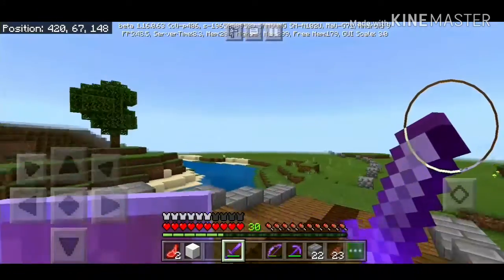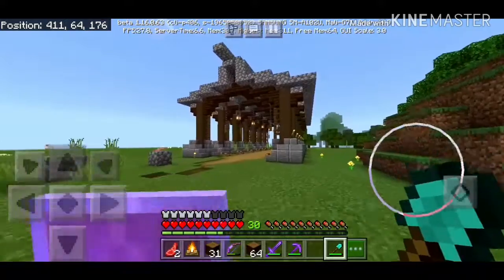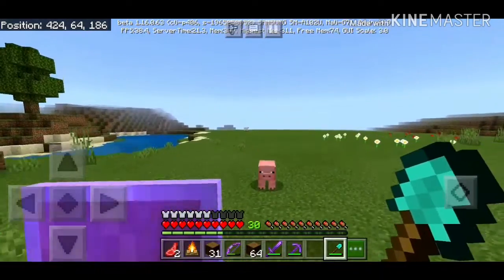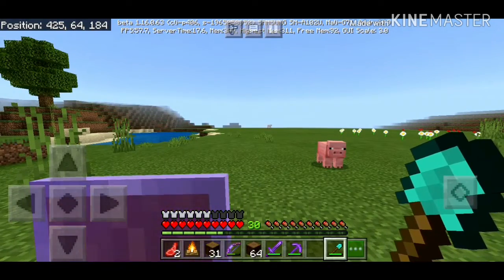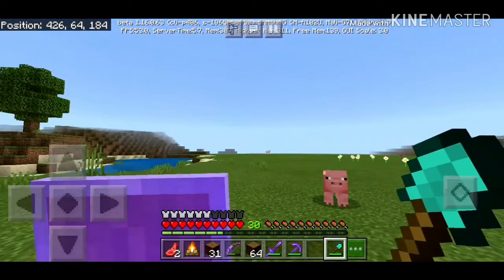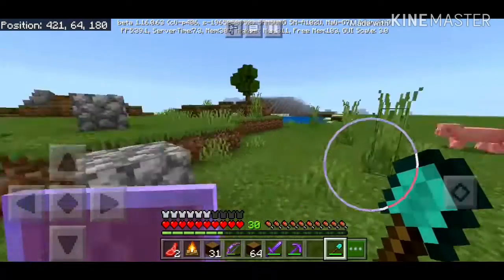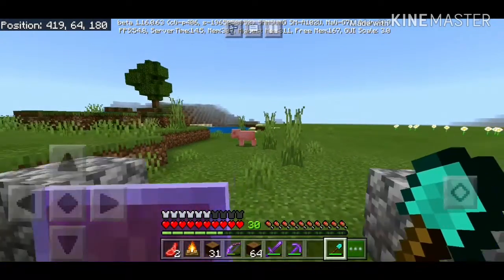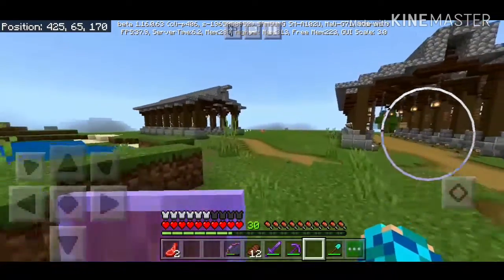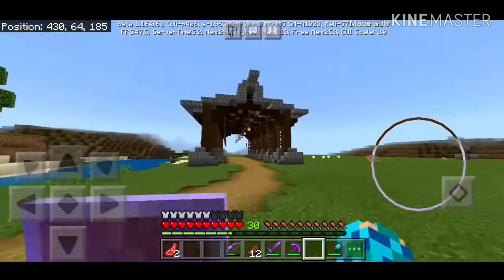Okay, I got this one built. There we go. I'll build the next one right over there, so when you walk past there'll be a path going this way. I'll have two more of these, four bee farms in total, which will look pretty cool. Okay, that's the fourth and final one built.